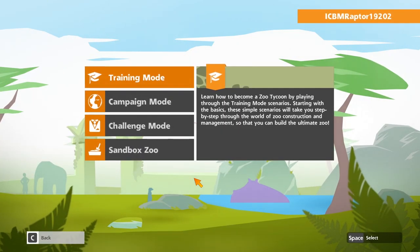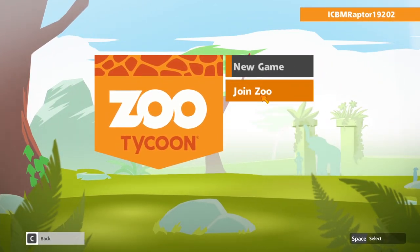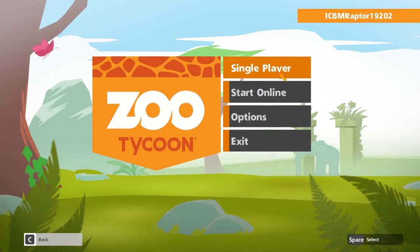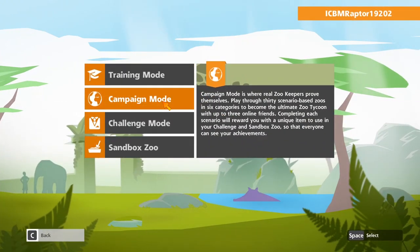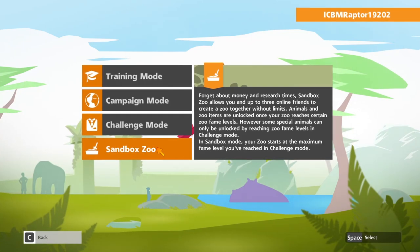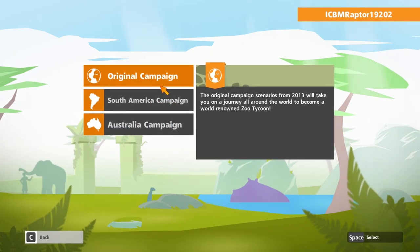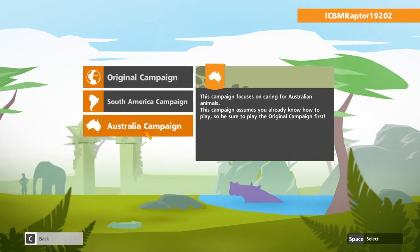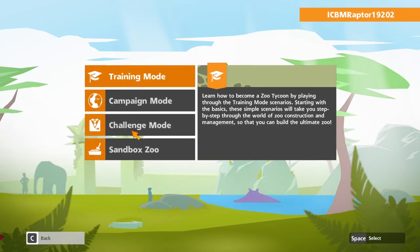Apparently this game also has multiplayer. From the main menu I can see a 'start online mode,' so I guess we could join someone else's zoo or make our own. There are also options for tutorials, campaign mode, challenge mode, and a sandbox mode. Because this is the Ultimate Animal Collection, we have the original campaign, the South America campaign, and the Australia campaign, with many different missions — there's a hell of a lot of content here.